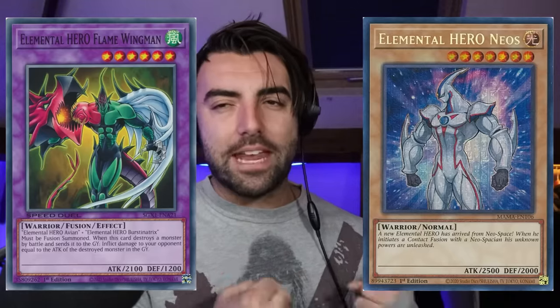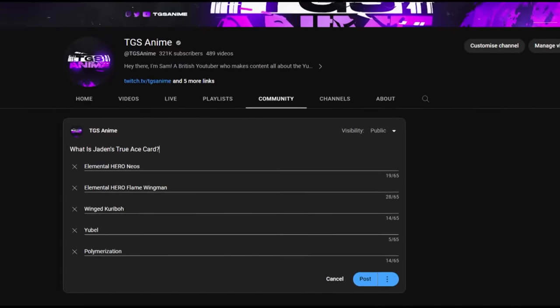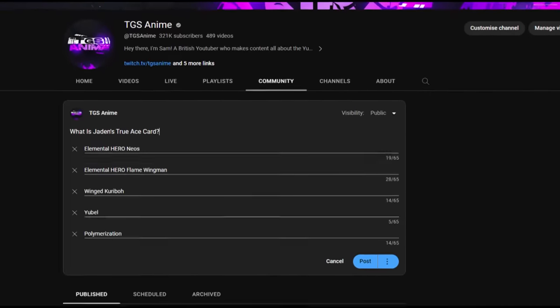Neos and Flame Wingman are the main two, but there's a case to be made for a lot of other cards. Since I can't decide, I'm going to leave this one to all of you. I've put a poll on my community section where you can vote on either Neos, Flame Wingman, Polymerization, Winged Kuriboh, or Yubel. I'll leave a link in the comments. I'm excited to see what you think is Jaden's ace monster.